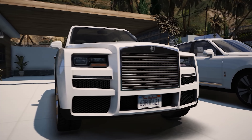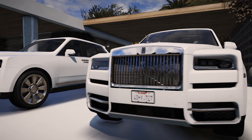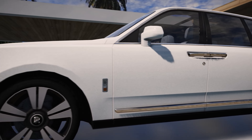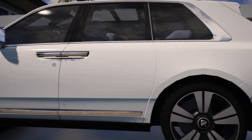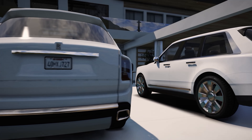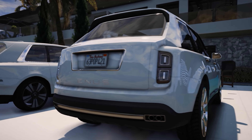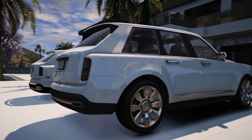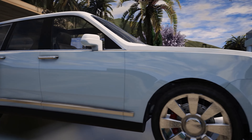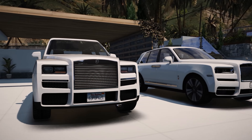Next up we have the Ennis Jubilee and the Rolls-Royce Cullinan. Rockstar did an amazing job at recreating these vehicles. There are some minor differences and some major ones that still bug me about Rolls-Royces in GTA 5, but overall it's looking pretty damn good. As usual, let's start off by taking a look at the front end of both vehicles. The first thing you're going to notice is the massive grille — in GTA 5 it is much bigger than it is in real life.